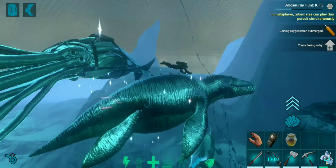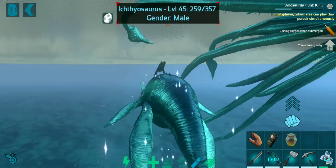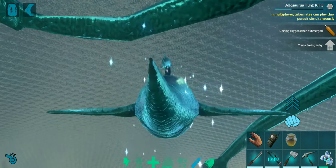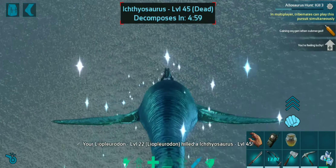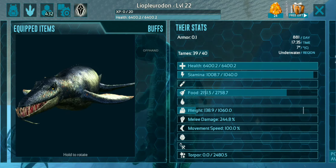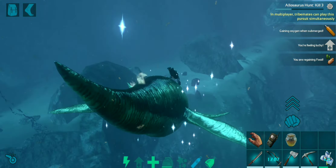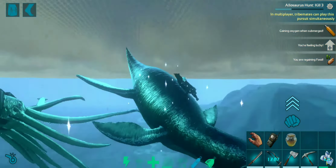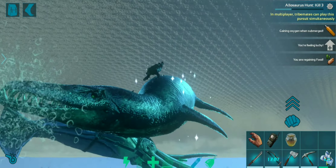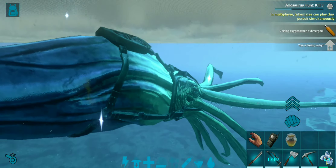Let's transform those items and get down. One thing you have to remember is you should not keep any of your tames right next to it. If you want, you can do this by yourself because the Liopleurodon will attack your tames but won't attack you — so as soon as it sees one of your tames it will start attacking. I'm going to keep my tame nearby and show you guys the taming method.